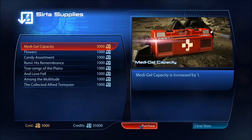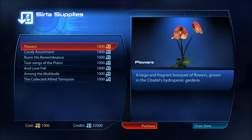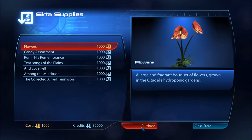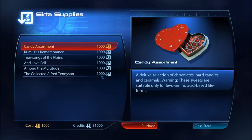I have 35,000. Serta is a non-profit organization dedicated to the medical needs of all sapient life. There's a large and fragrant bouquet of flowers grown in the Citadel's hydroponic gardens — it's probably better spent somewhere else, but maybe I can leave them for Ashley.